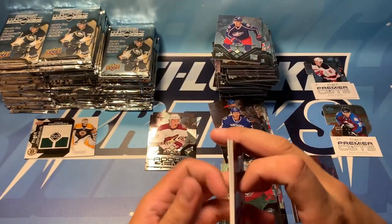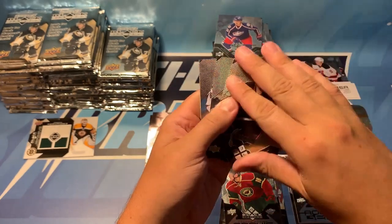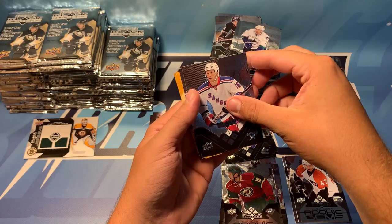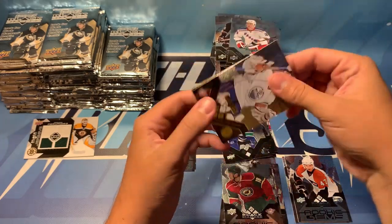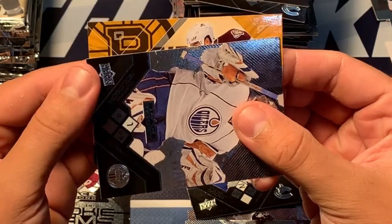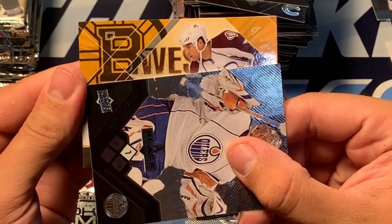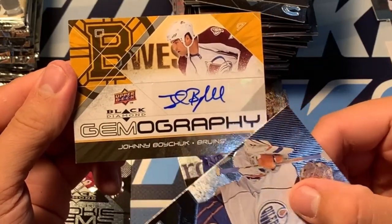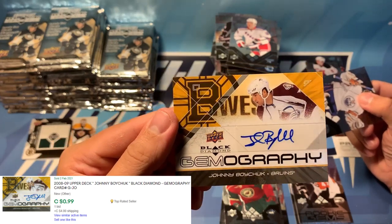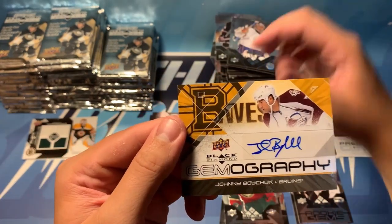We've got something cool in here. We've got Bobby Ryan, I'll pull these off — Matias Oland, Sean Avery, Dwayne Olsen. And is this a gemography? It's a Bruin again, with a Colorado jersey. Who is that — a gemography of Johnny Boychuk! Johnny Boychuk gemography, sticker auto. Very neat card — on the Bruins but wearing the Avalanche jersey.